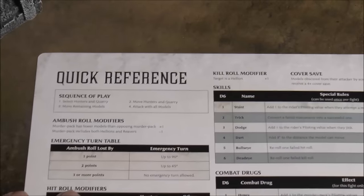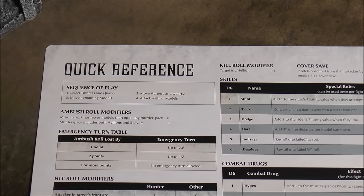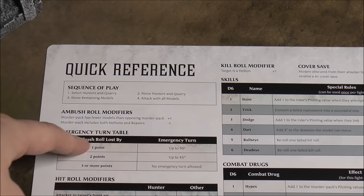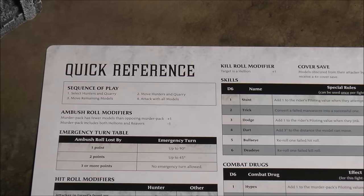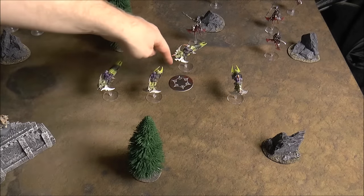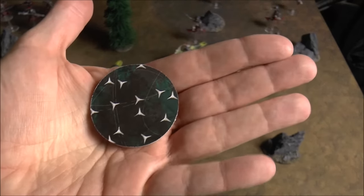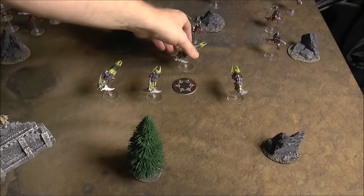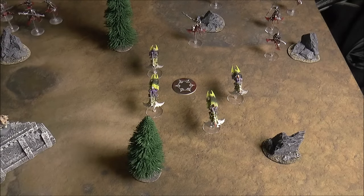The first thing each game is a roll-off to see who gets ambushed. Whoever loses places in the center of the table. Having a mixed pack of Hellions and Reavers gives you a minus one to your roll; having fewer models gives you a plus one. You place your figures within the center and mark it with a token — which also doubles as a caltrops token later — and everyone must be six inches from the dead center.